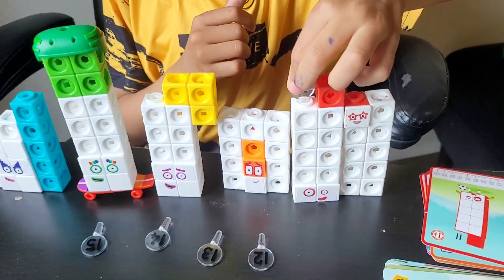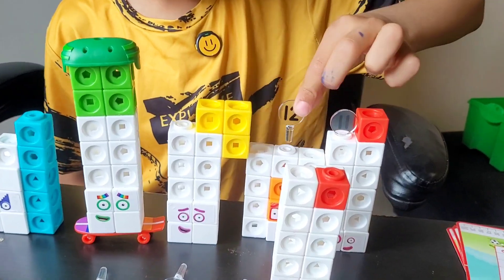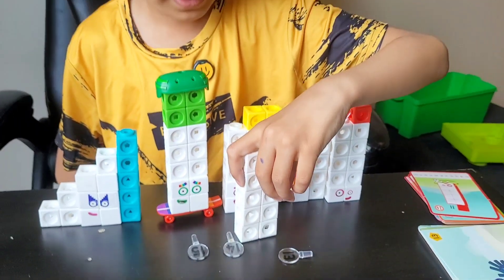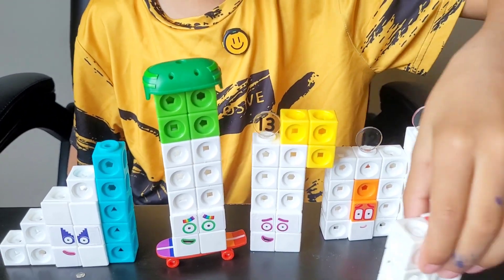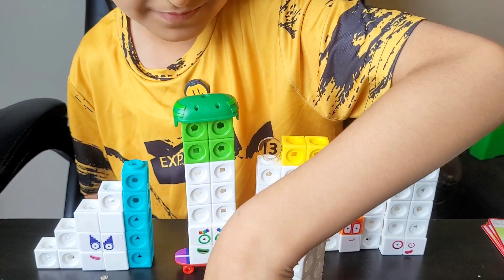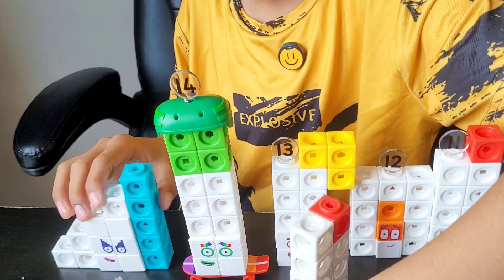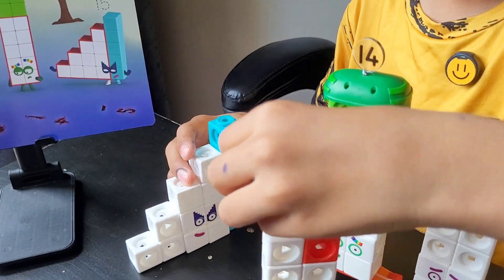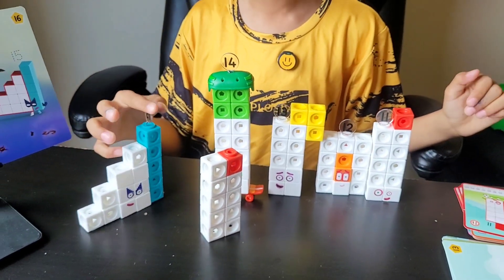Here you go. Now, how many blocks do you have? I have 12. So this should be your number link. Now 13 — how many blocks do you have? I have 13 blocks. This must be your number link. How many blocks do you have, 14? I have 14 blocks, which go right here. Now 15 — how many blocks do you have? I have 15 blocks. And this calls for the super special secret step squad!